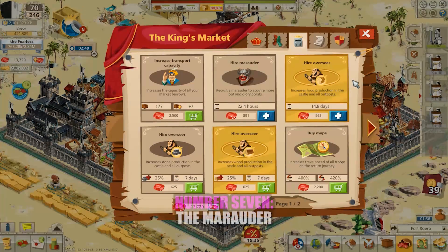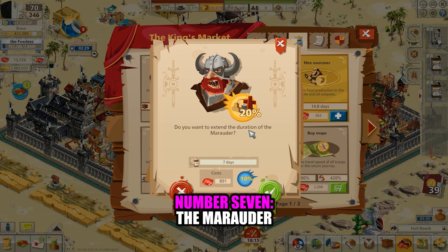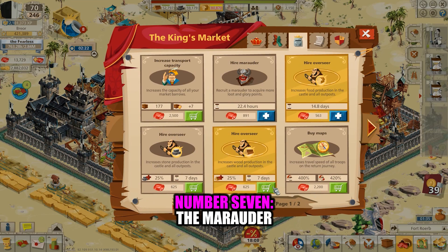Number 7: the Marauder. The Marauder is a specialist that can be purchased from the King's Market. Most players already know that the Marauder will increase the amount of resources one loots, but less commonly understood is that he will also increase glory. This means that he's very helpful to have around whenever there's an event running you want to participate in. I don't know that I would recommend always having him around, but if you know you'll be looting a lot over the course of the next week, I don't think you'll regret hiring him.